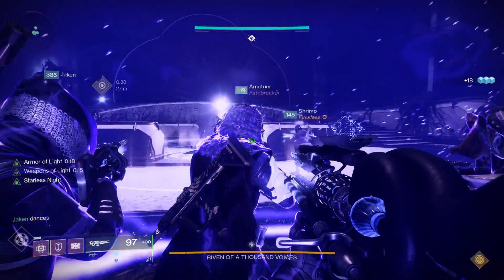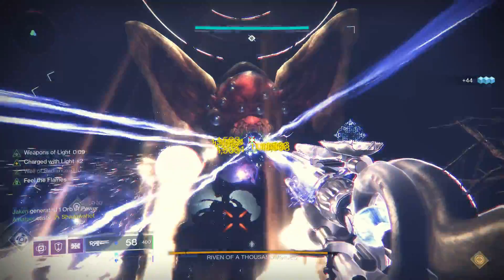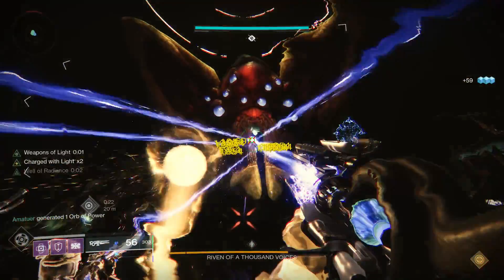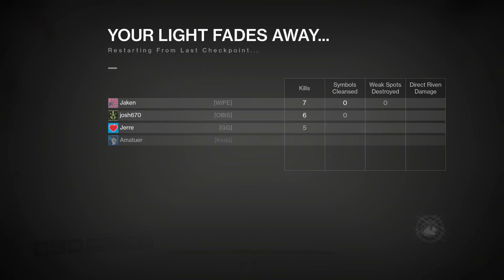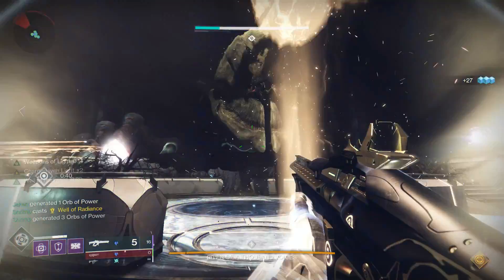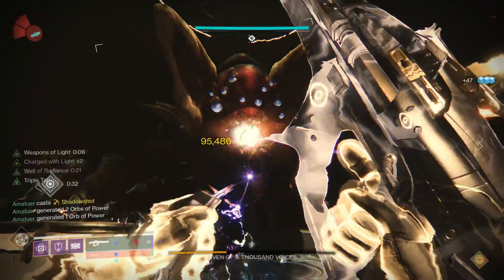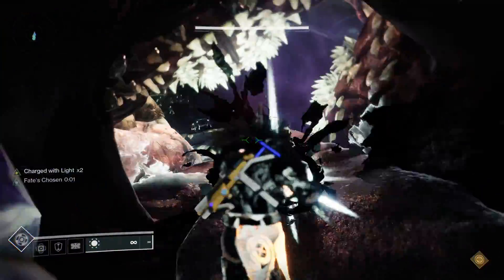Next is the big daddy of damage phases — Riven. We went for that cheese. The Scepter couldn't get Riven even down to halfway health. It's doing approximately 320,000 damage, with the top being 341,000 damage — nothing to write home about in the DPS department. Something like the Cold Heart, which ramps up more and more damage, will surpass it. The Scepter is really more of an ad clearing weapon, so here I'm giving it a 4 out of 10.